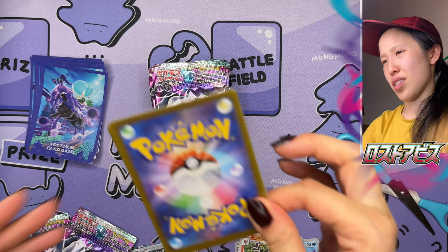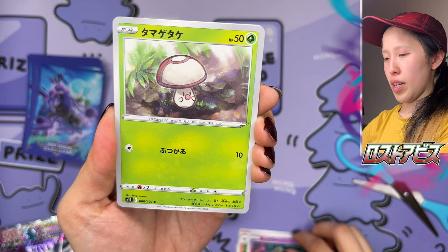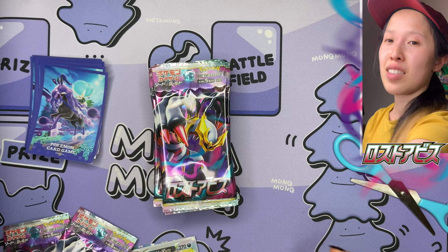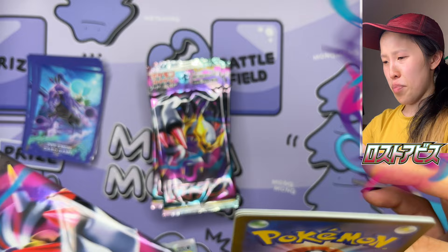We got Comfey — it's such a cute name, sounds like something you want to hug. Finneon, Buffalant. The Lost Zone coloring definitely makes that stand out quite a lot. So cool. I love how each artwork has a story of its own. This pack's very puffy — a lot less tight compared to the other packs.